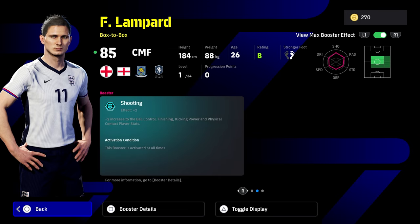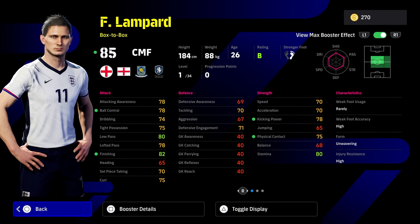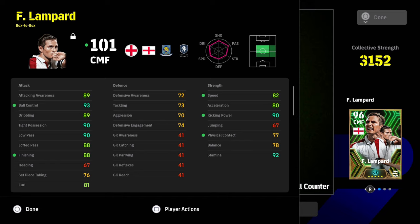Let me know if you're going to spin or not — if you're thinking you won't spin until eFootball 2025, or not at all, let me know in the comments your thoughts on eFootball 2024 before we get into eFootball 2025. This Lampard is pretty decent. You're going to need to put a bit of work into him, but he is a decent card. He turns into a very nice card with 90 tight possession, 88 lofted pass, finishing with 90 low pass, ball control going to be 93, kick and power 90, stamina good, speed and acceleration pretty decent.